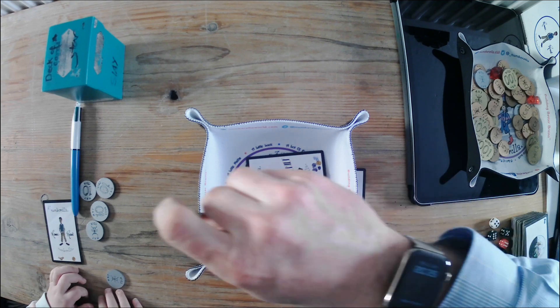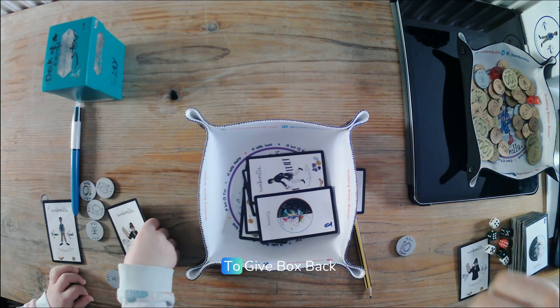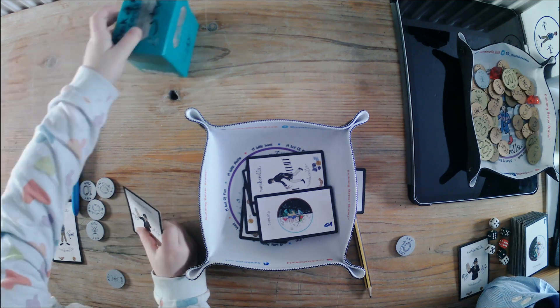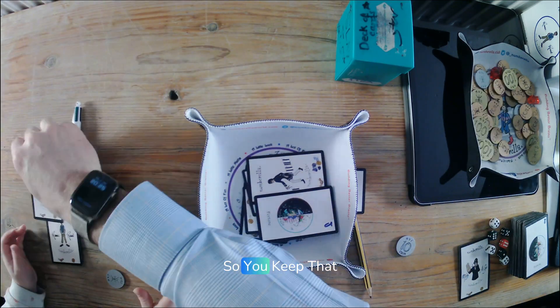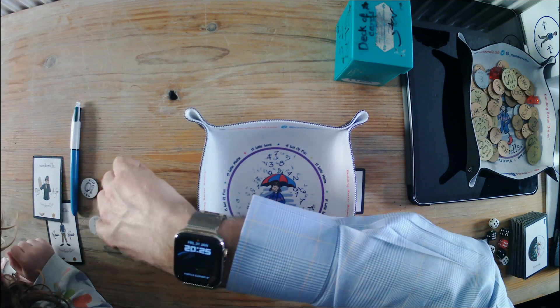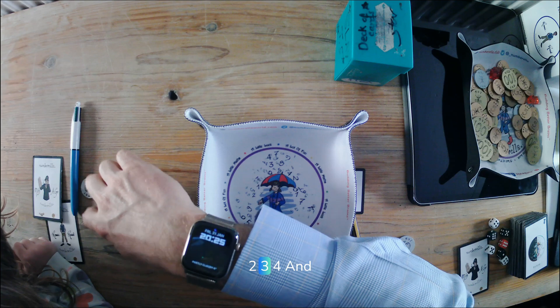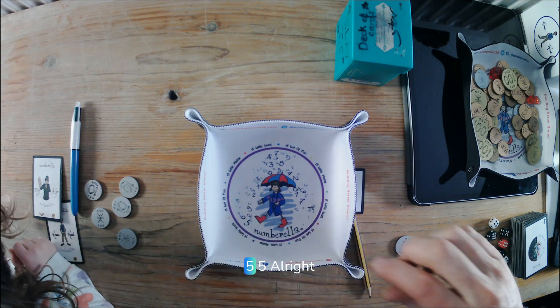You've got to miss a go. Would you like to keep the box or would you like to give the box back to me? Give it back to me. Alright, so you keep that one. Now here we go, my go. So how many coins have you got now? One, two, three, four. One, two, three, four and five. Five.